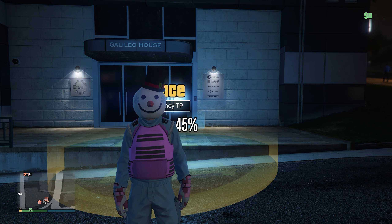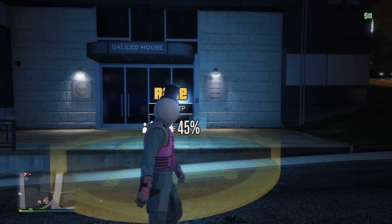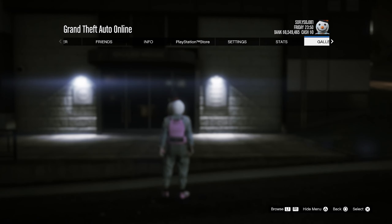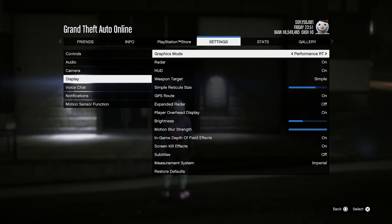First and foremost, you guys are going to need to go down in the description, bookmark that job I got for you guys, restart your console, come back into the game, and make your way on over to the agency. In front of the agency you guys will see a yellow circle.